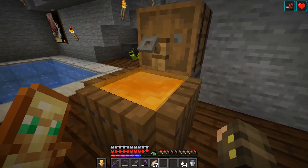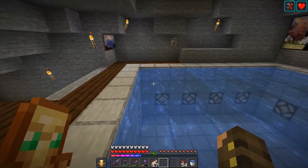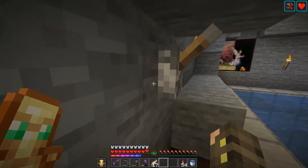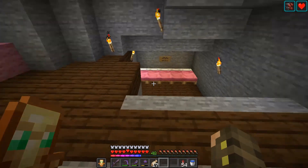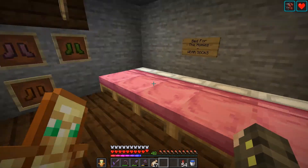I used honey to do like a beer kind of thing, which I think came out pretty cool. And then here I have a little swimming pool with a little light that flicks and turns on and off, which is also pretty cool. I kind of wanted to just throw in a bunch of cool things in this little place. This is the bed for the homies — wear socks, remember that?